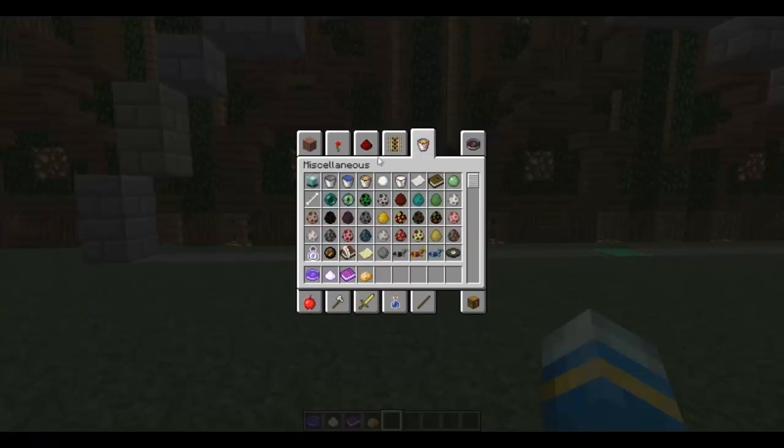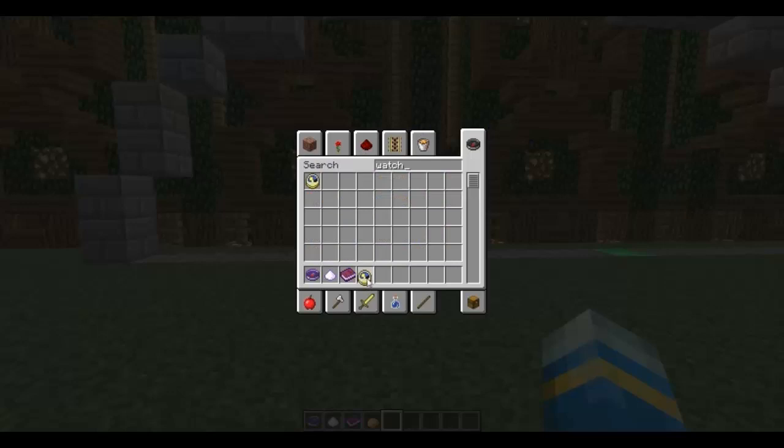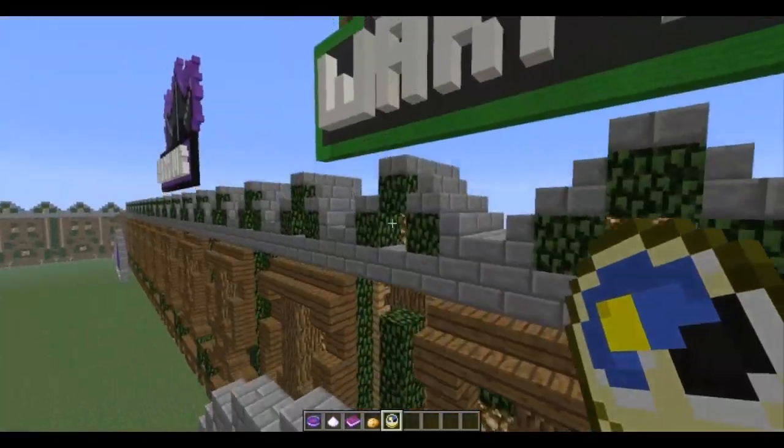So what you are going to need is a clock, also known as a watch, and an anvil, although I have got a plugin that allows you to name stuff.